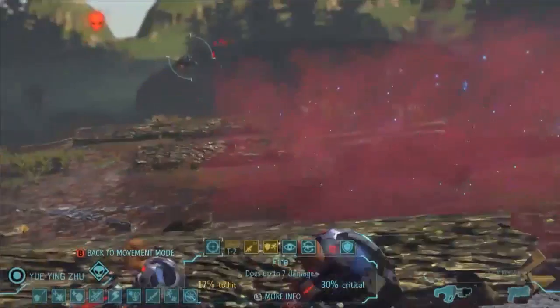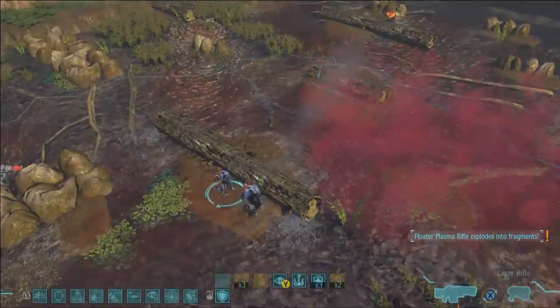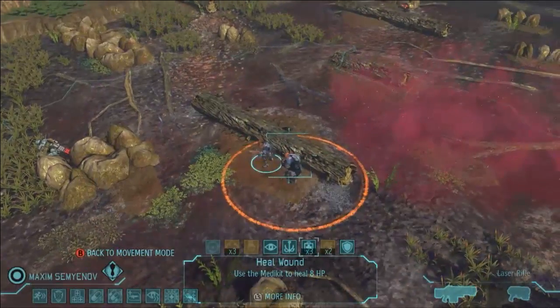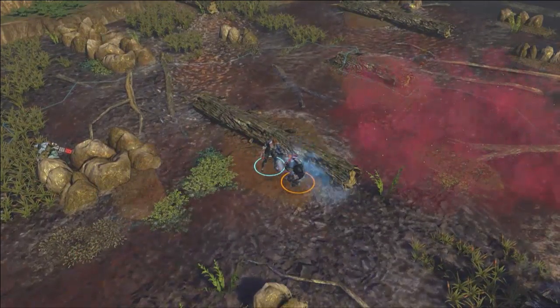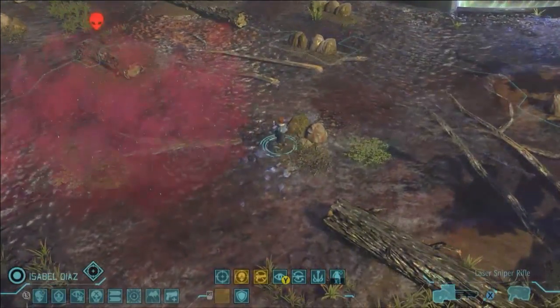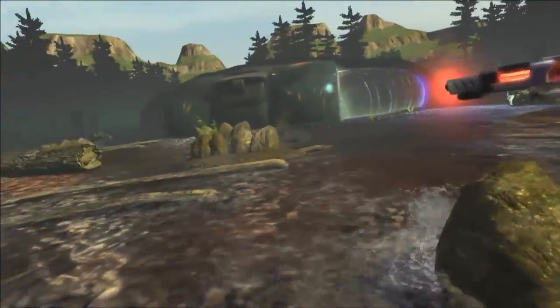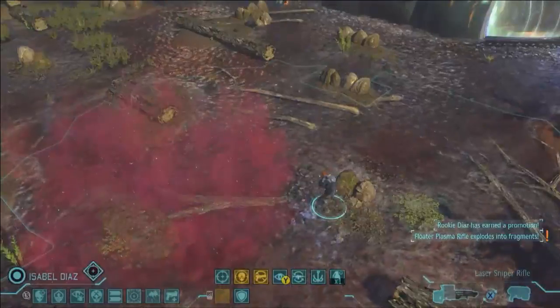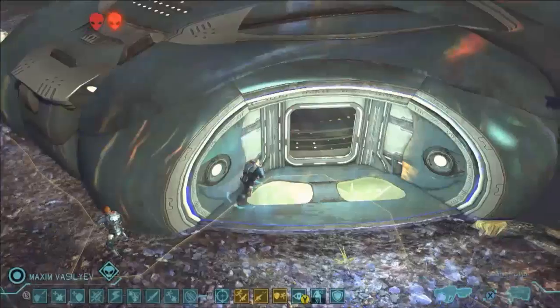We'll have our assault soldier fall back. Even though those floaters are on overwatch, they can't hit him. We're going to have him take a shot at that guy hovering up there — a low probability shot, but we were still able to get it off. We got lucky in that case. Here we see our support soldier acting as a medic, helping to heal up our wounded assault soldier. And our sniper's going to come up — he's going to earn his paycheck for today.